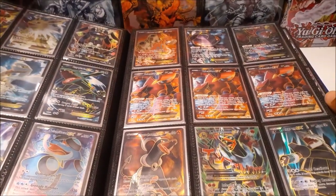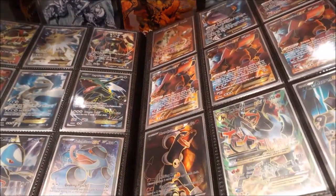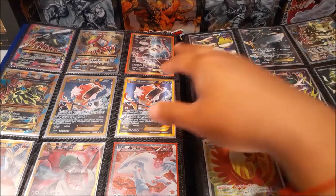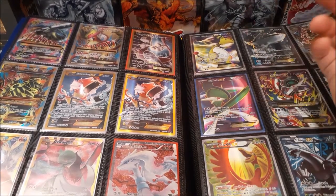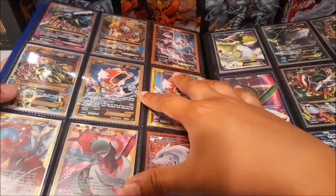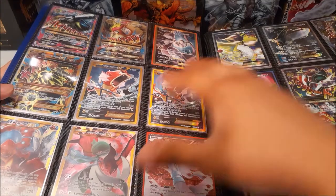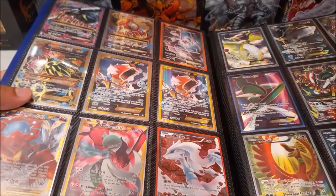Moving on, Volcanion was also playable back in the day — I think it was for Expanded format with some Torch trainer card combo. The top row here from Evolutions are gold full art borders — they resemble secrets but they're not secret rares. The actual secret rares are on this page; I pulled a couple and bought some. The Gyarados EX secret rare was maybe five dollars back in the day, so I bought a ton. I gave away a lot of them and still have two full pages — got these two in a trade.